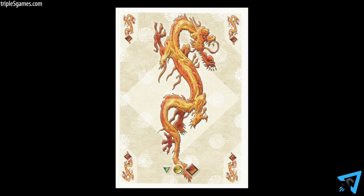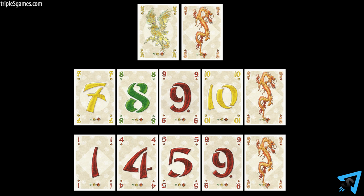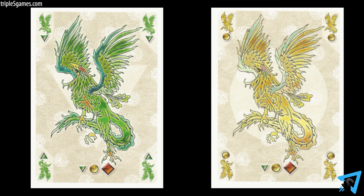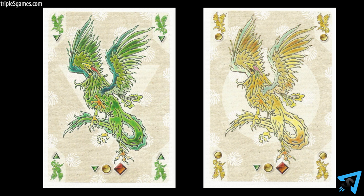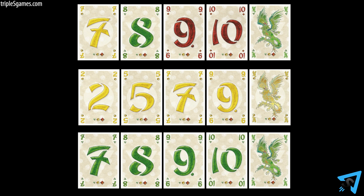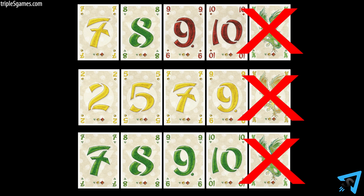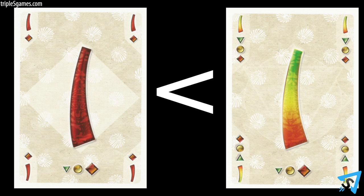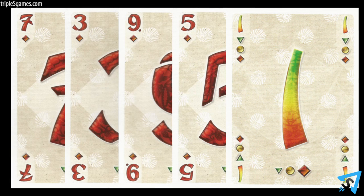The dragon is the highest ranking single card of the game and can only be played as a single card, not as part of a combination of multiple cards such as a straight or flush. The two phoenix cards are the second highest ranking single cards after the dragon, with the yellow phoenix ranking higher than the green phoenix. These cards can be played together as the highest ranking pair or as a pair within a full house, but not in any other five card combination such as a straight, flush, or straight flush. The multicolored one is the highest ranking of all ones and can be played on top of any other one. Because the card includes all colors, a player may declare that this card be whatever color he chooses when playing as part of a flush.